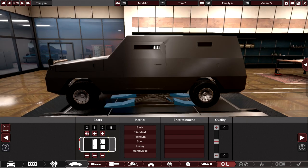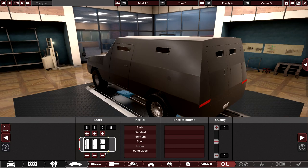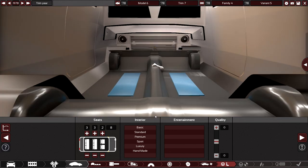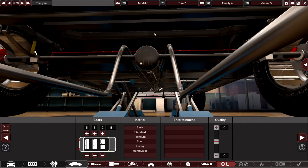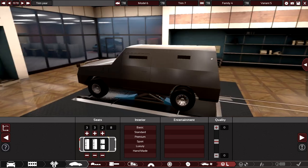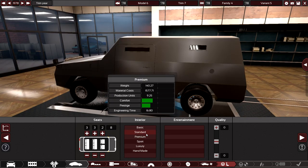Seats: try to max things out — try an 8-seater. It would be better with seats on the sides and cargo in the middle, like you walk in through a little alleyway with a gunner's seat up top if you're in the military. Driver's seat, passenger's seat up front, and it's all good. It should be something like that rather than conventional seating.